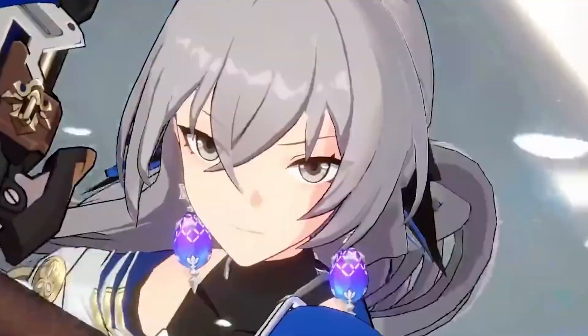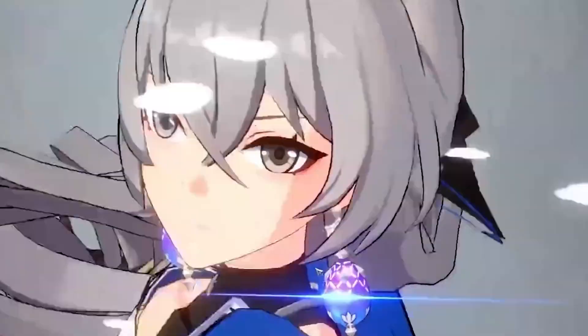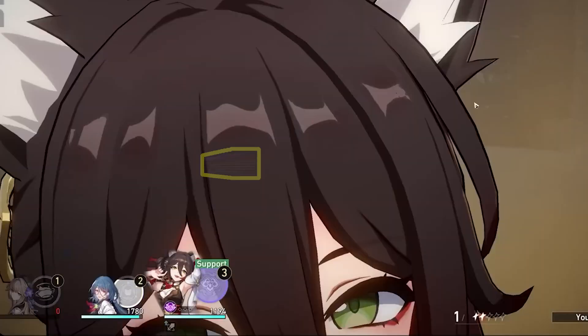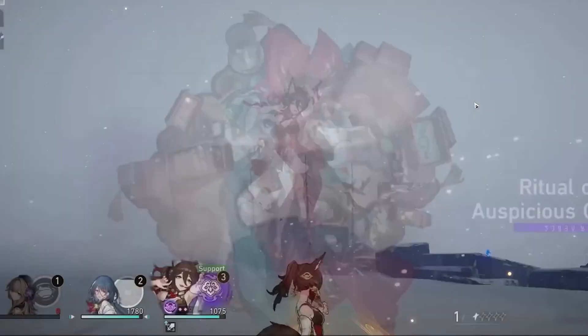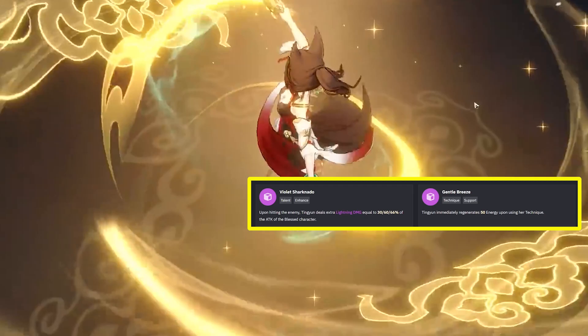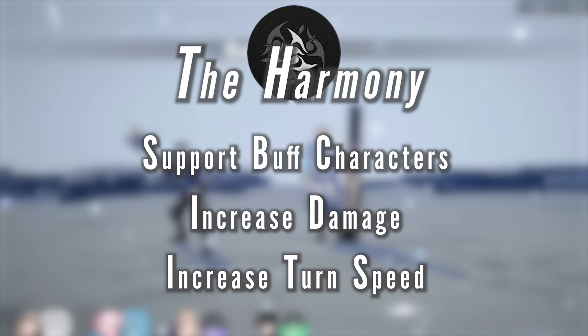Bronya's out-of-combat technique can also increase your attack before the battle starts. Another Harmony character, Tingyun, can increase an ally's attack while granting them a blessing to deal lightning damage every time they take an action. Her extremely powerful ultimate regenerates energy for an ally and increases their damage for a set duration. Characters of the Harmony path offer insane buffs for your teammates, so if you see one of these characters in your collection, give them a try — you won't be disappointed.